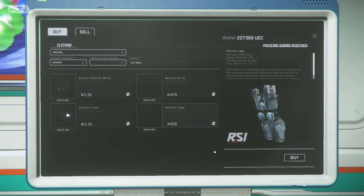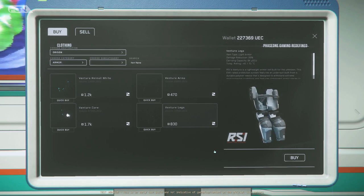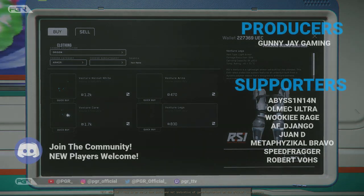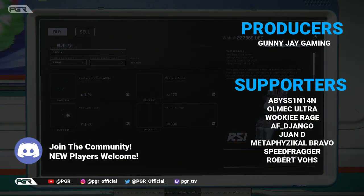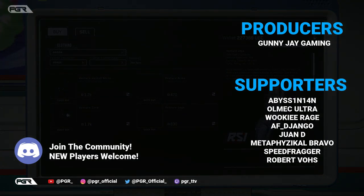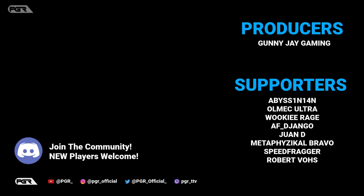Then you can save up and buy a fighter. So let's say you start off with a Cutter and then you buy a Saber — now you have two ships: one multi-role ship, the Cutter, and your fighter to help you proceed further in your bounty hunting. I'm always going to recommend the Drake Cutter for new players. The Avenger Titan is also pretty good — those are my thoughts on it.